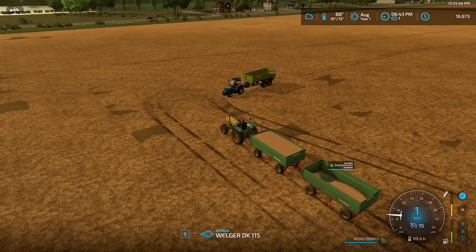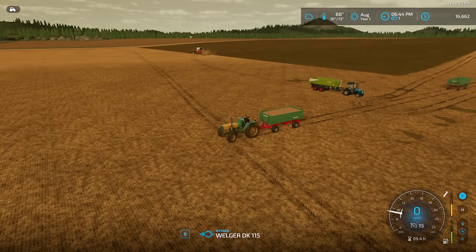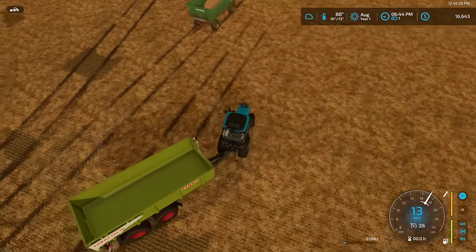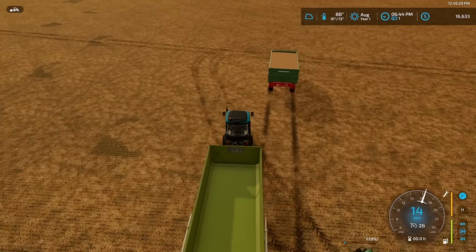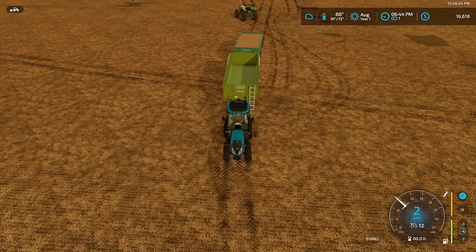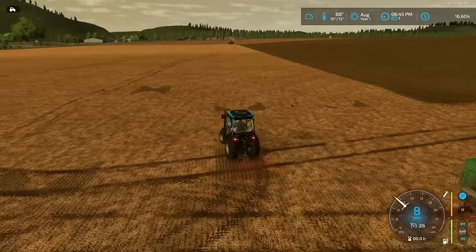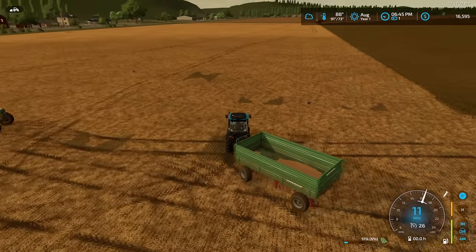I'm going to disconnect the rear trailer, pull this one just forward down here, and disconnect that trailer. I'll sneak over here to the little Landini — look how tiny it is, even compared to that thing. Now with the little Landini, this needs to go on this trailer. So I'm going to drag this trailer right over here and connect it now. Back right up to the trailer until we see the little icon — got it. Now disconnect the Landini, pull this little guy over to his little trailer, get that backed up to his new double. Then we've got to get over to that combine and get him unloaded, because he's got to be getting full.